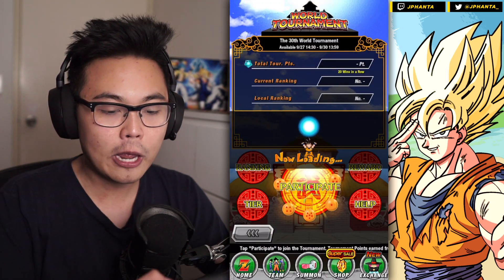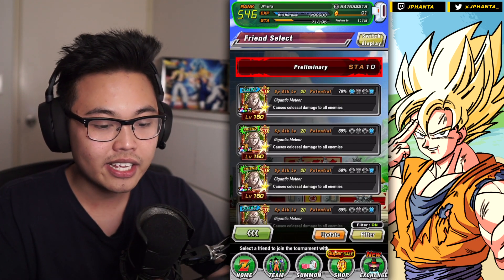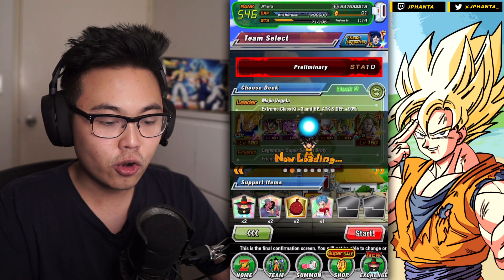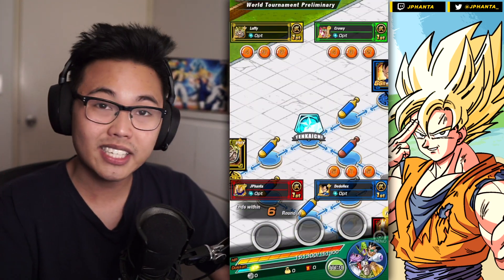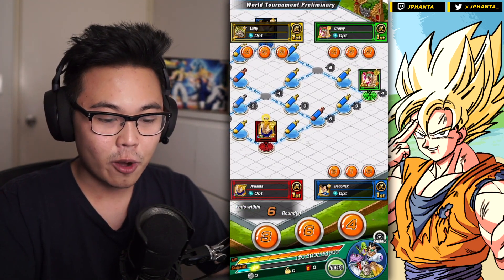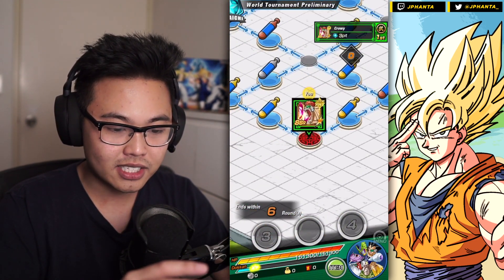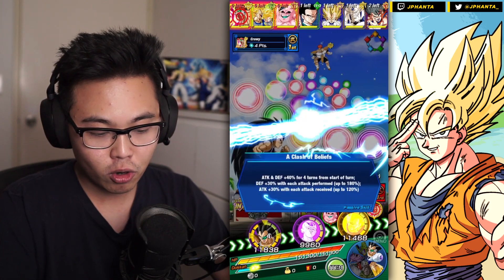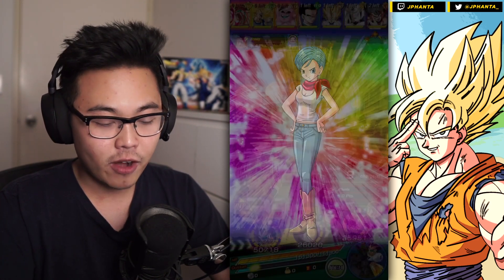Let's go straight into participating in this one. I'm going to do 30 times difficulty. You've seen the team — if you haven't, you can watch one of my previous videos. It is the same team as the 29th, 28th, 27th World Tournament and the list goes on. We're going to absolutely destroy this with our free-to-play raids. The team is based off lower team costs, which means easier enemies, and I've ran out of bomber items.